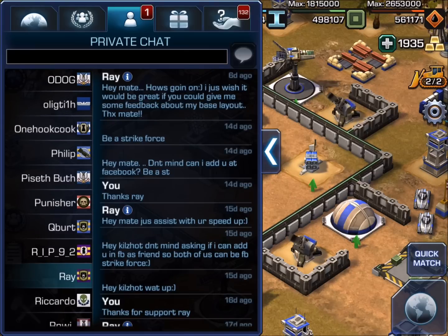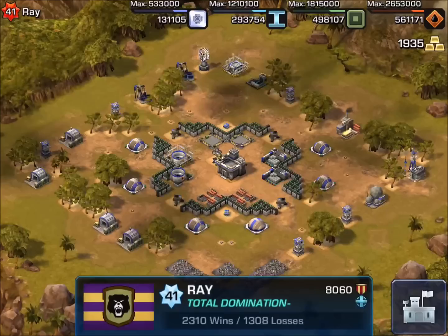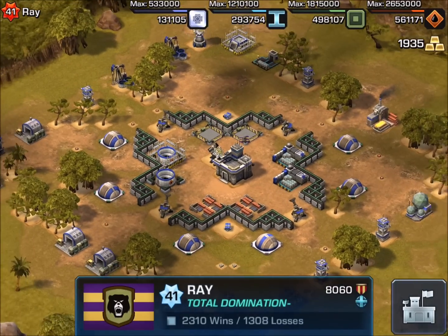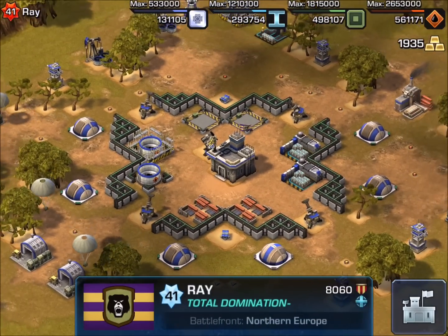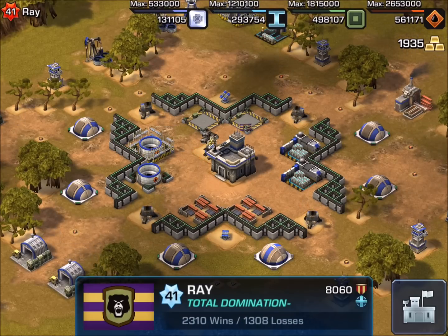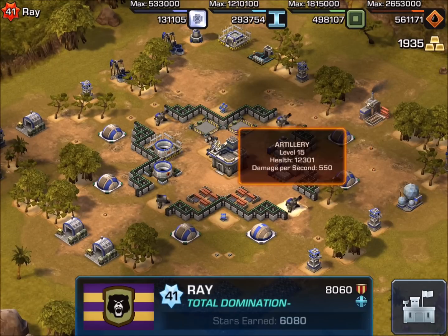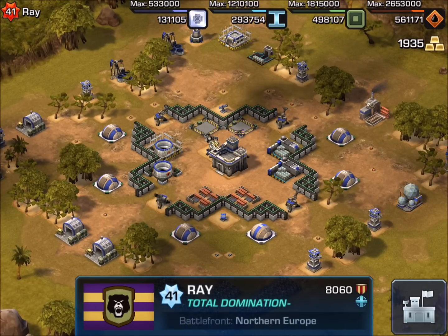So the last person we're going to take a look at in this video is Ray. Ray is a headquarter level 16, so Ray's got a little bit better defense. I really like his design — I think it's cool. I may copy this at some point. Ray, I don't know what your success rate is with this defense, but it looks pretty good to me.